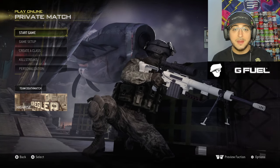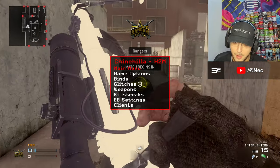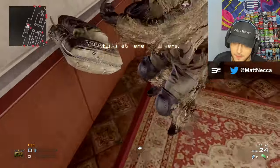So in today's video, I'm going to be a bit of a loser and hop into a private match by myself. I'm actually going to be using this chinchilla mod menu — as you can see, I've got main menu, game options, all of that. I even got the EB settings, but we're not going to be messing around with that.